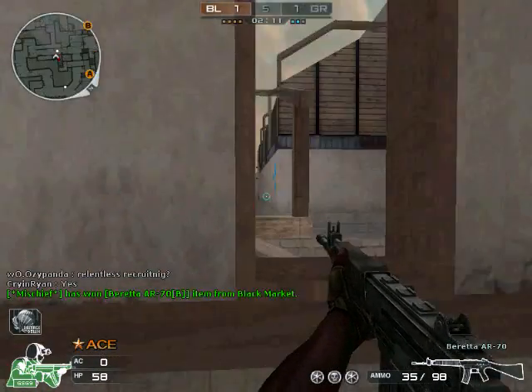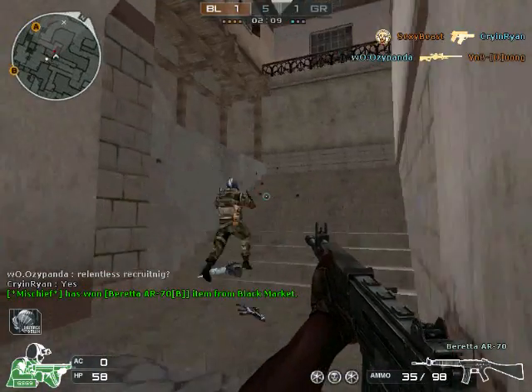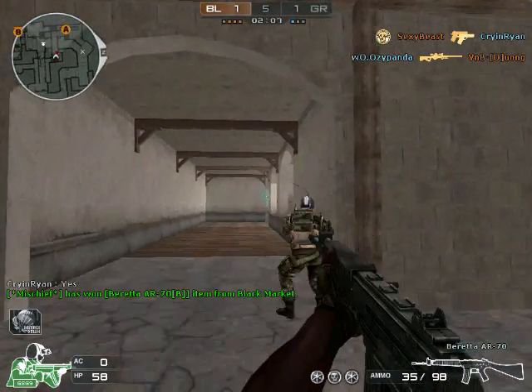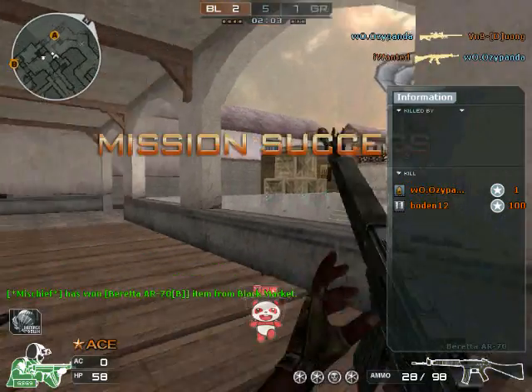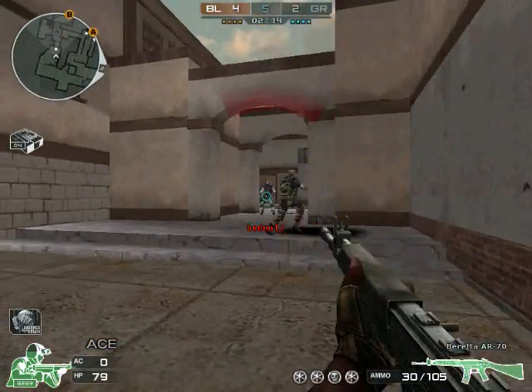Alright, so here at the CFGC, we rate guns in a 5-star scoring system in 5 categories. Those categories being: Power, Maneuverability, Rate of Fire, Accuracy, and Ammo/Reload Rate.